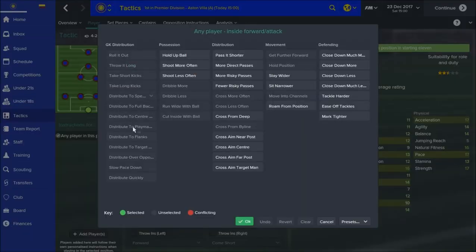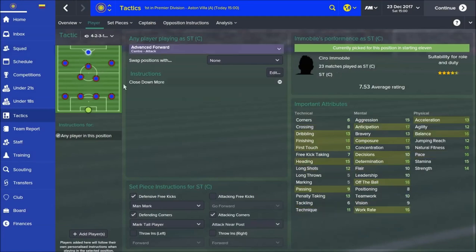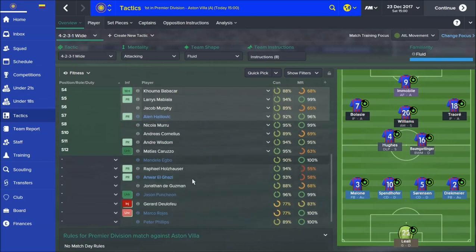It already has things like dribble set by default. You don't need to shoot more often or pass it shorter. I haven't even selected crosses because I just don't really want them to cross - I want them to cut inside, basically. Then you have the centre forward. This is a position where I've struggled for a couple of seasons. I hadn't really known what to do with it - I started off with a poacher, tried a target man because I had success with that in my last tactic, and also advanced forward. For the last three seasons I probably haven't felt like I cracked it, but I think the problem was more the player rather than the position.